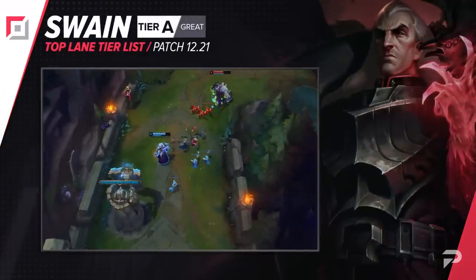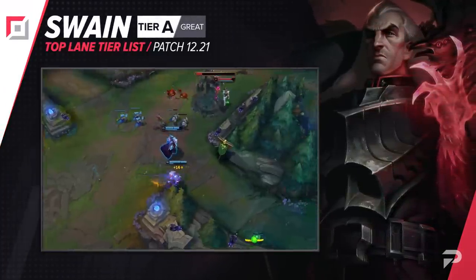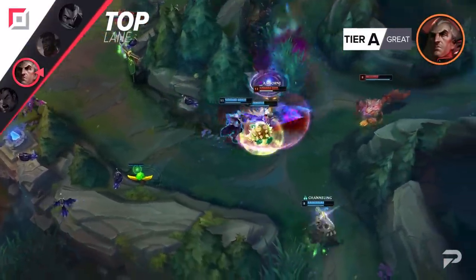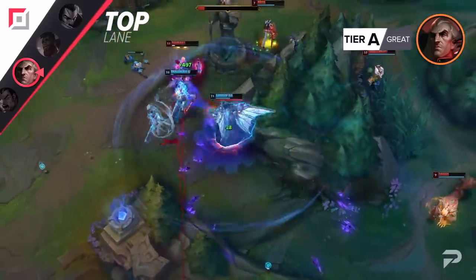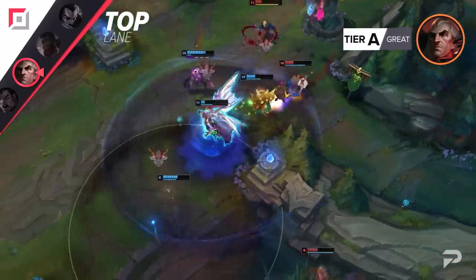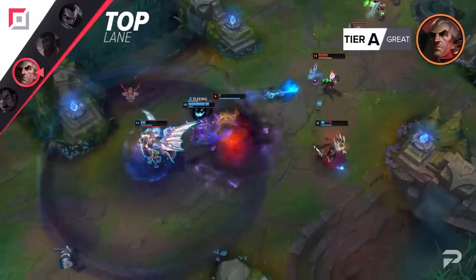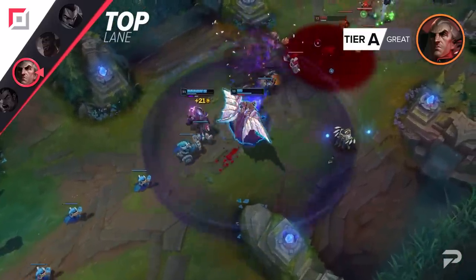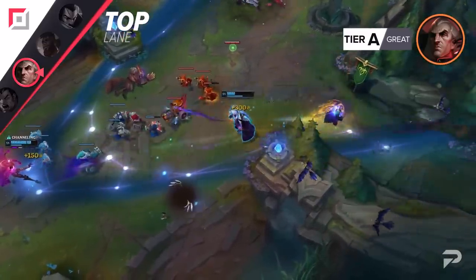Swain moves down to the A tier. If you can make it to your two-item spike and group up for fights, he's an insanely strong carry. His laning phase can be a bit iffy — most champs in the top lane pool are pretty good at extended fights, and in this long lane, can pose a problem for Swain. In the mid lane, he works well in 1v1s because he can easily take a bursty trade and back off. But in the top lane, you just get chased down once your abilities are on cooldown. His side laning capabilities also aren't that great against higher damage bruisers.